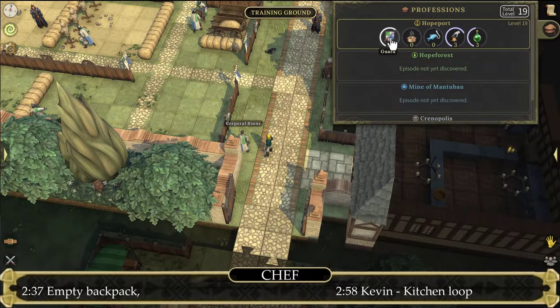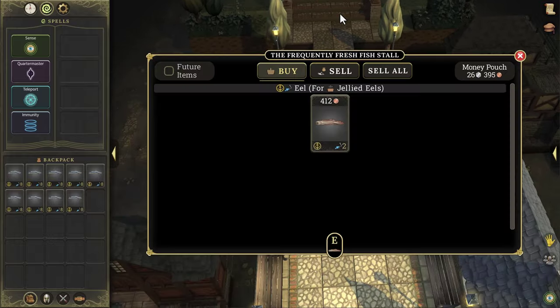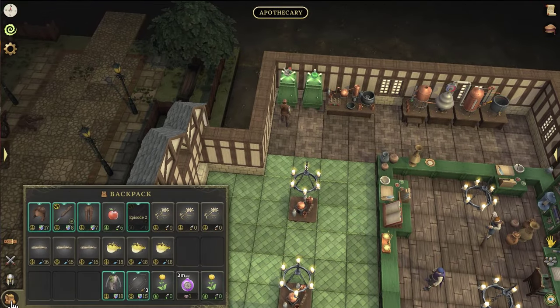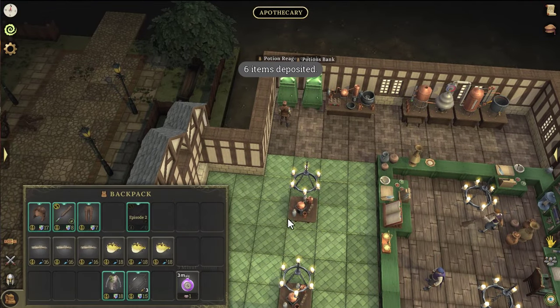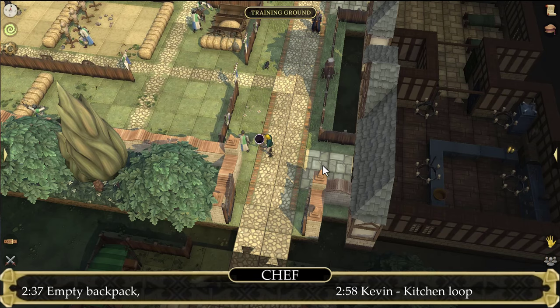Next on the menu is the profession of Chef. For this profession, I suggest you to have a completely empty backpack. If you have some fish in your inventory, then sell them to the fishmonger. If you have some potions or reagents, then deposit them in the storage in the alchemy store. And if you have some armors or weapons, then use the Quarter Master spell and deposit everything.